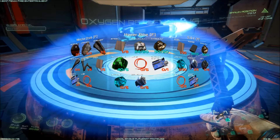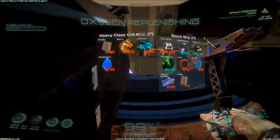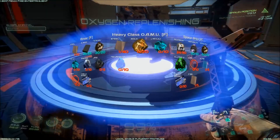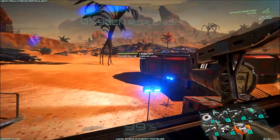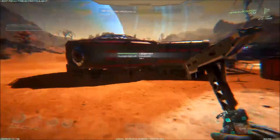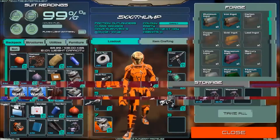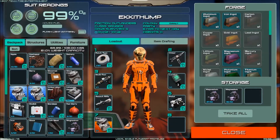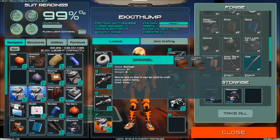So this stuff you still make with raw materials - these aren't ingots, these are still gold. So they've changed nothing in the lab at all. Can finally breathe easy. The forge can make ingots.